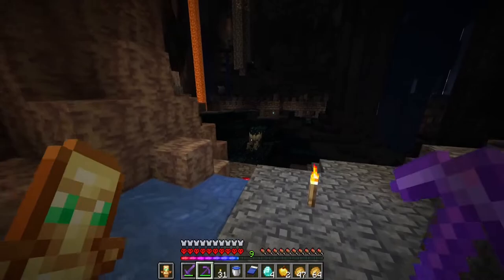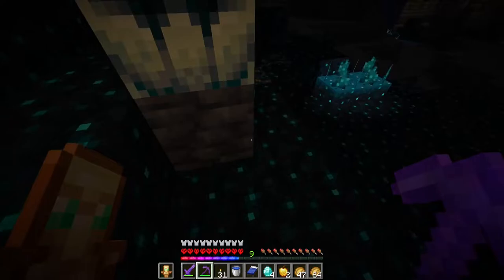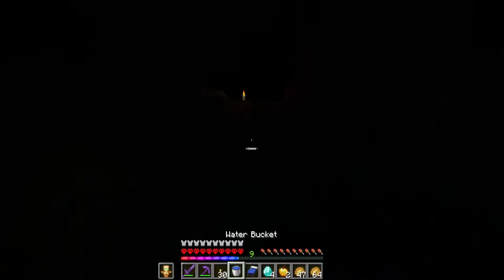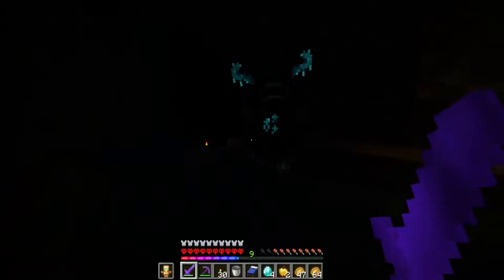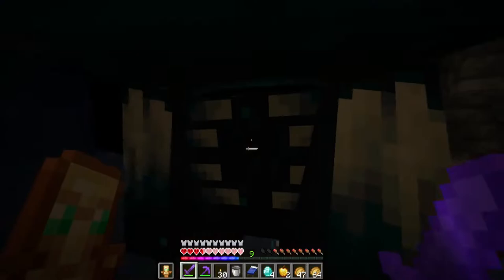I prepared a location where I can beat the warden very easily. Firstly I go to destroy the sculk shrieker — I don't know exactly the name of that little thing but that's what spawns the warden. I destroyed it, and then accidentally spawned the warden. I will go very fast to the location where I said I will beat the warden easily. I make a little location where I can beat the warden in a very easy way with a water kick. And the warden is here — I attract it to me.